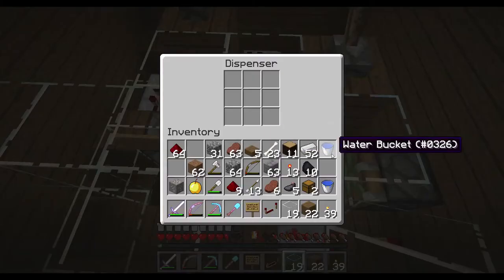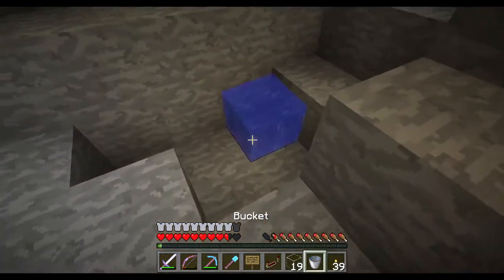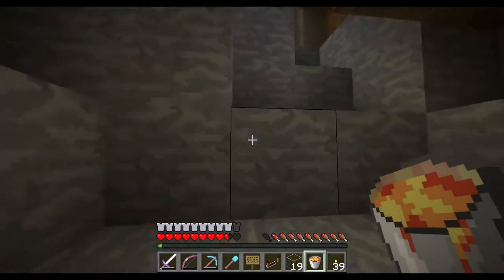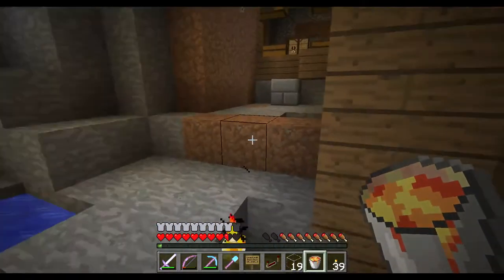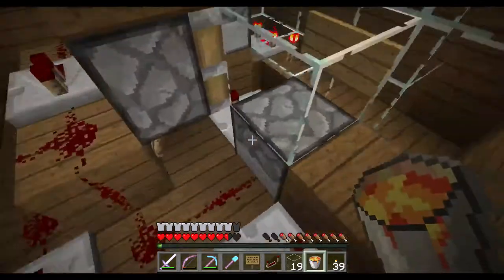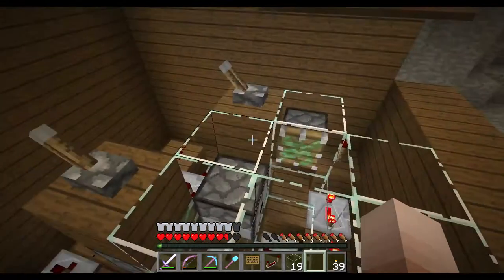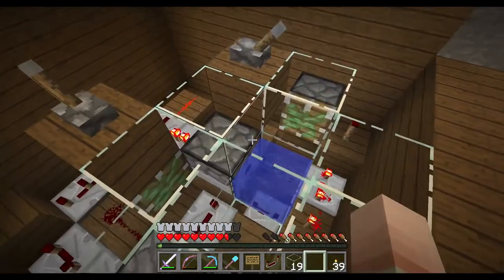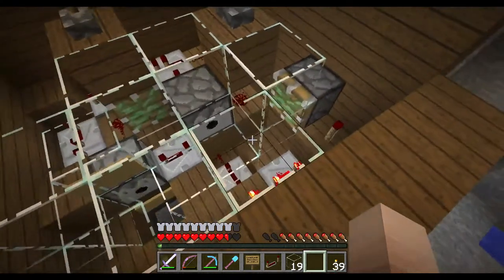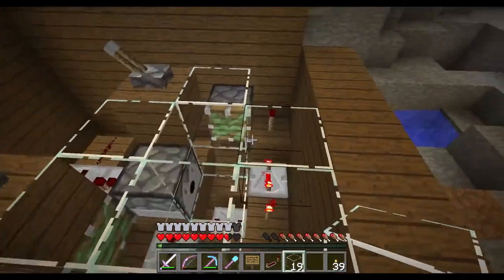We just need to grab some water, place it in here, and get some lava from down here to put into the lava dispenser. Then we can test it. When I hit this lever — we have the water. Great, it works!